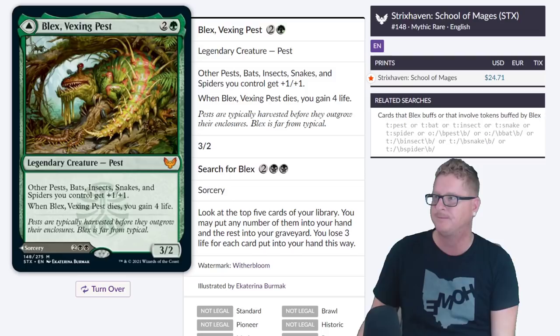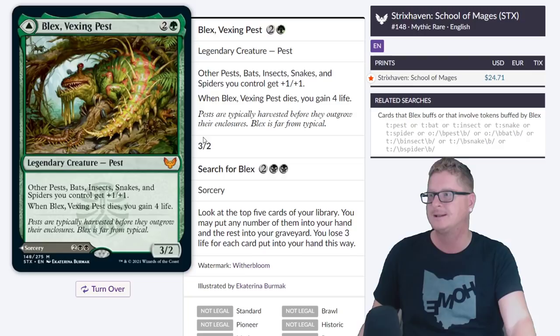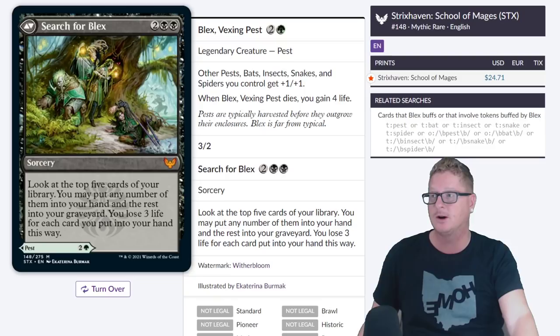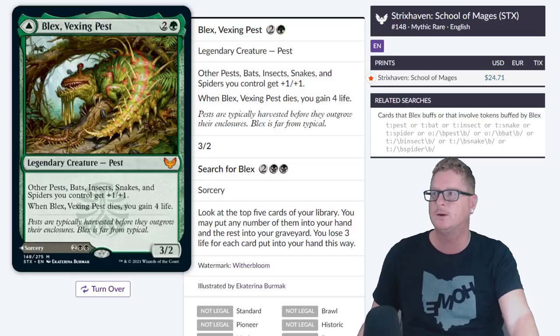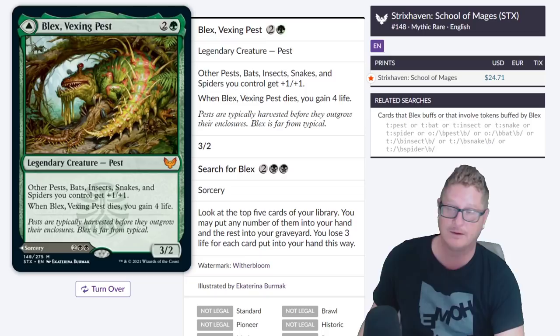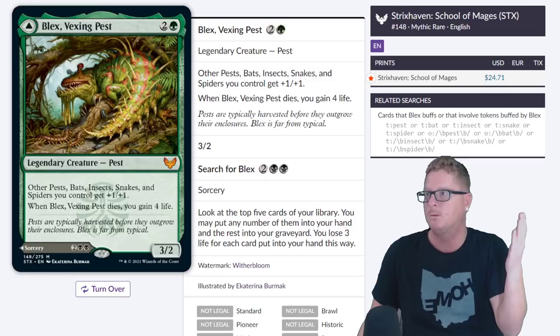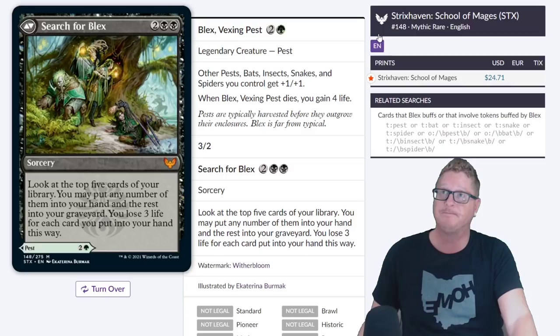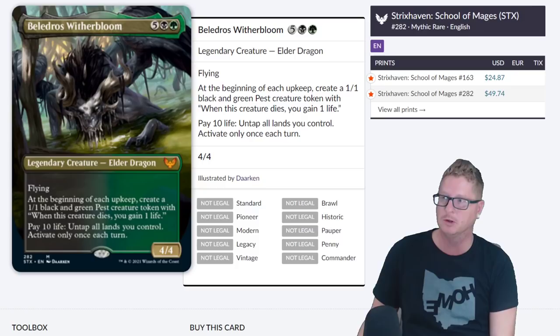Blex, Vexing Pest — other Pests, Bats, Insects, Snakes, and Spiders you control get plus one plus one. When Blex dies, you gain four life. Then we have the flip, Search for Blex — look at the top five cards of your library, you may put any number of them into your hand and the rest into your graveyard. You lose three life for each card you put into your hand this way. Powerful card — $24 powerful? Maybe. People really want the Bats, Insects, Snakes, Spiders — it's a lord for Pests, Bats, Insects, Snakes, and Spiders. Golgari, love it.